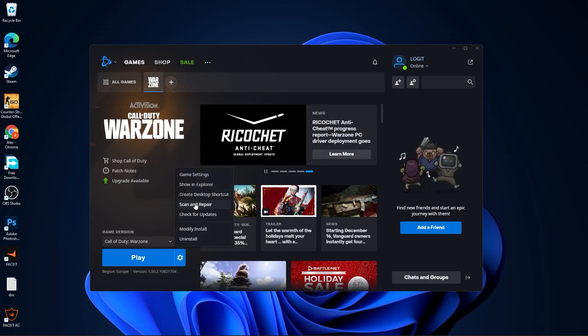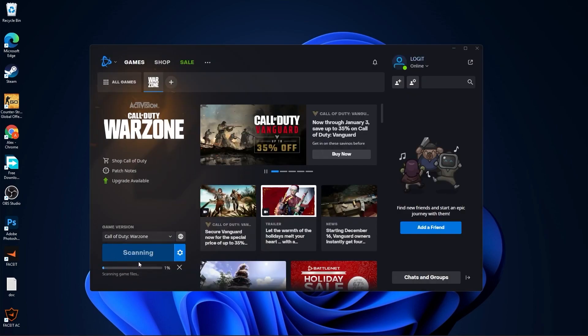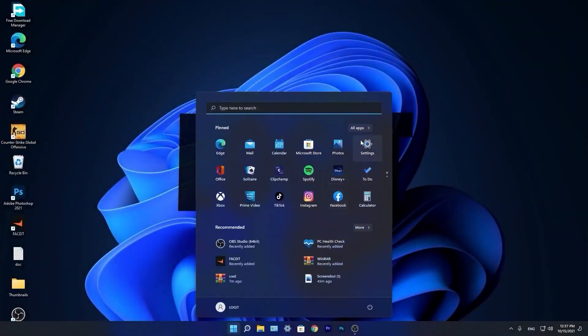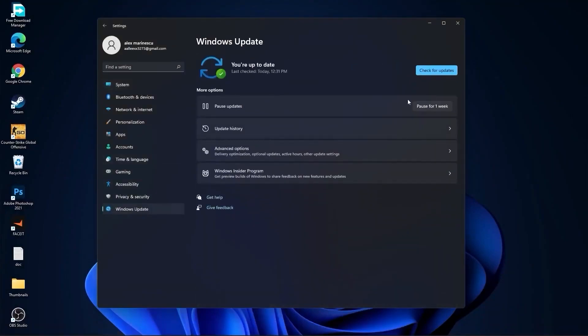Close this page, go again to Options, press on Scan and Repair, wait a few minutes, and when it is done close this page. Then go to the Start Menu, go to Settings, go to Windows Update, press on Check for Updates, and follow the steps to be up to date.